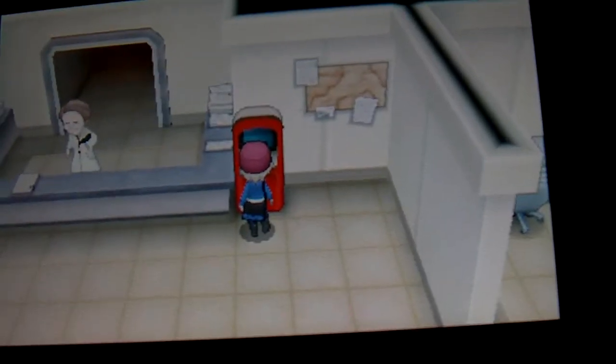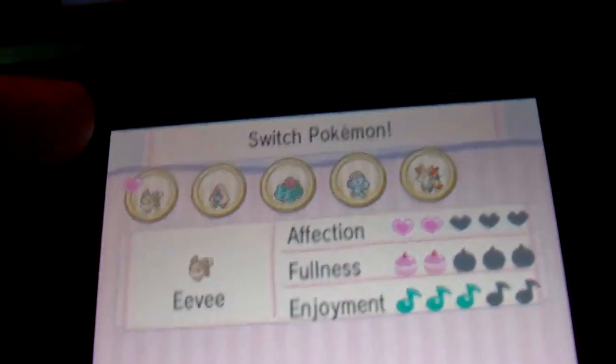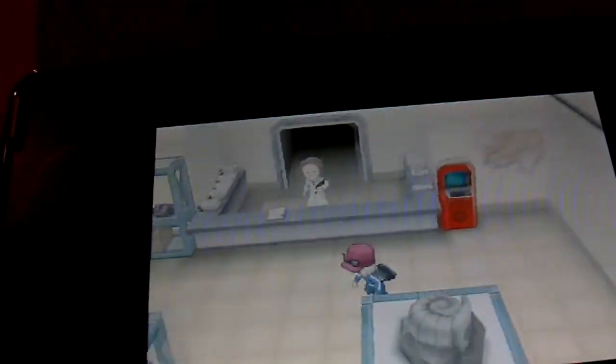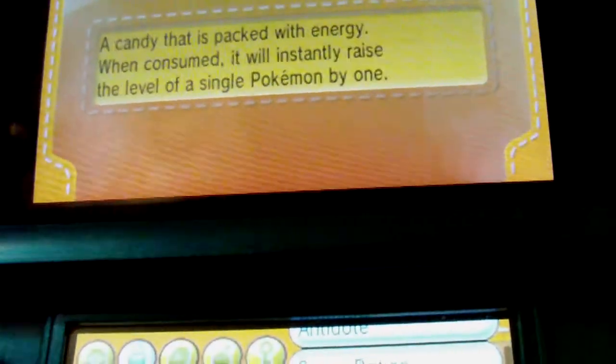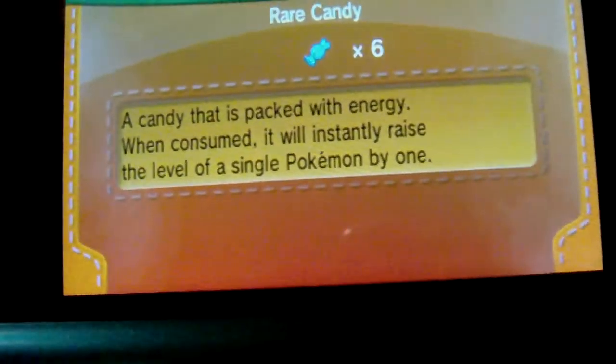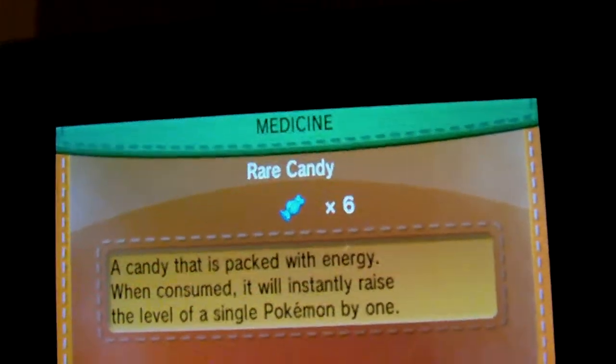I'm going back because to get Sylveon you need at least two hearts of affection. Let's see how many hearts we actually have — you go to the switch and it shows two hearts. So what Eevee needs is at least one fairy type move and two hearts of affection.